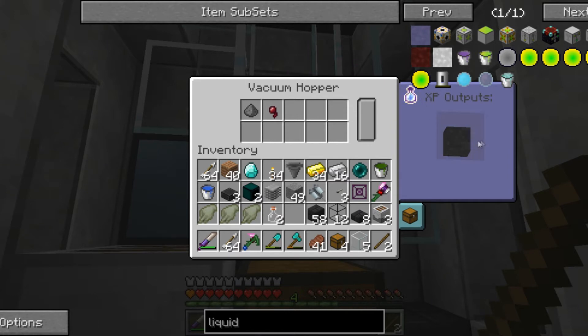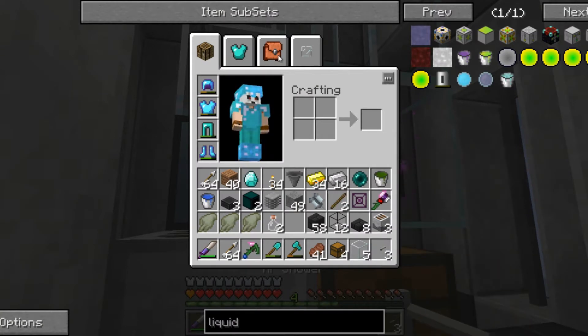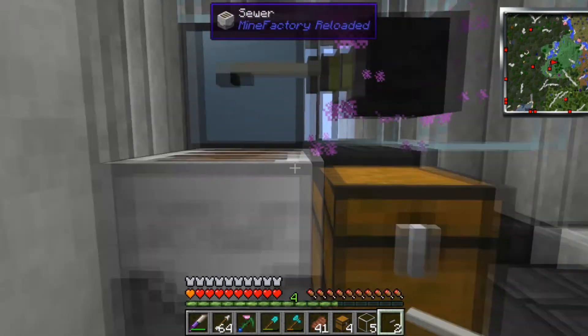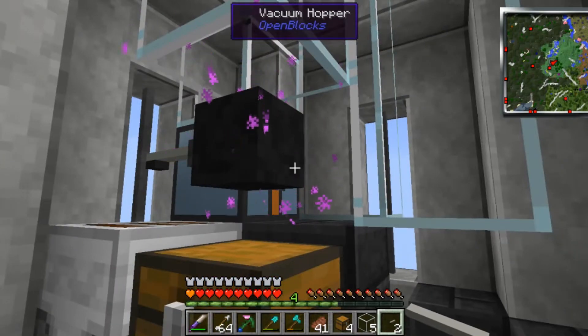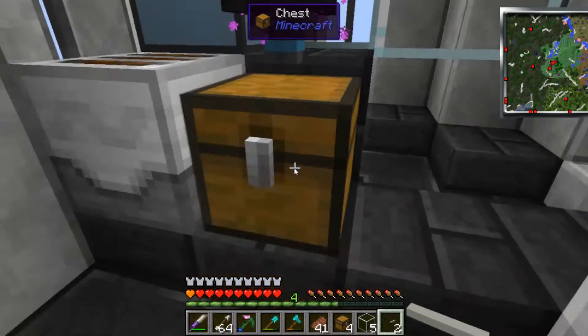For XP output — is that right, yeah, here. Then we'll shift click on there — that should start filling up when we get some witches but it's daytime again so we're going to have to wait. This side — right click to rotate it — see, items coming out of the bottom, then items will go straight into that chest, as they have done.